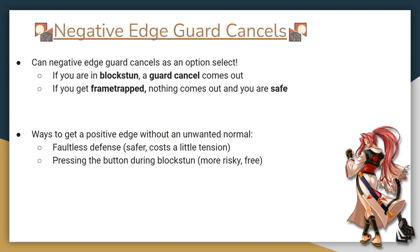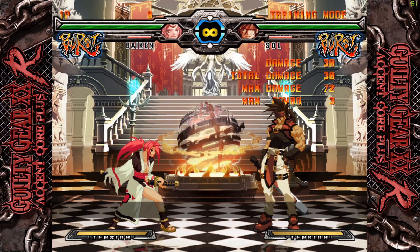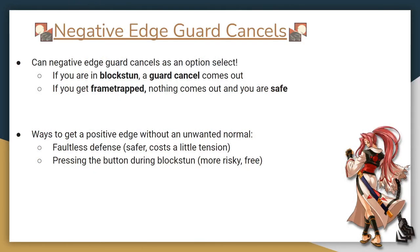Here's a situation you've probably run into before: you're in a block string and you want to use a guard cancel. You input the guard cancel and hit the button, only to find that you're no longer in block stun, and you get a normal instead of the guard cancel — you get hit. What you can do instead is use negative edges to option select guard cancels. Press down the button beforehand and hold it. When you're ready, input the guard cancel motion and release the button. If you're in block stun, you'll get a guard cancel since it's a special move. If you're not in block stun, you won't get anything at all and you can continue blocking. The tricky part is pressing the button without accidentally getting a normal on the positive edge. The easier way is to use Faultless Defense — by pressing Faultless Defense, you get to press two buttons down without risking a normal coming out, and you can then negative edge it later.